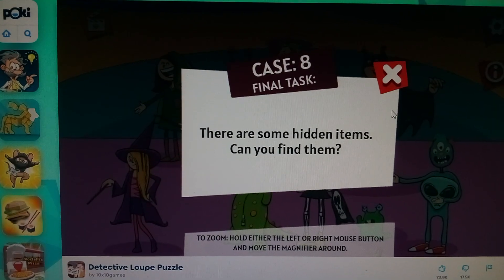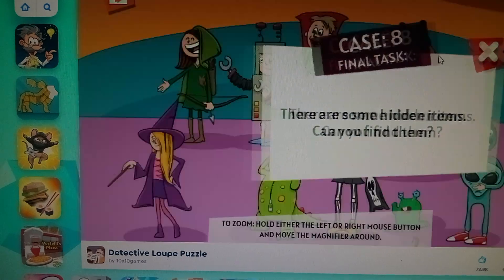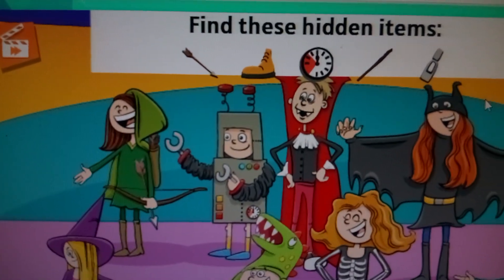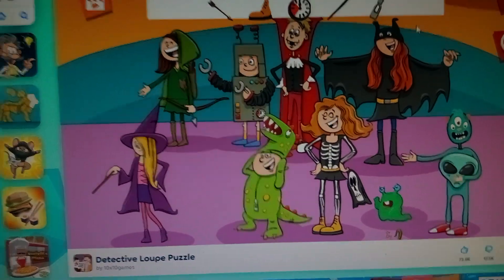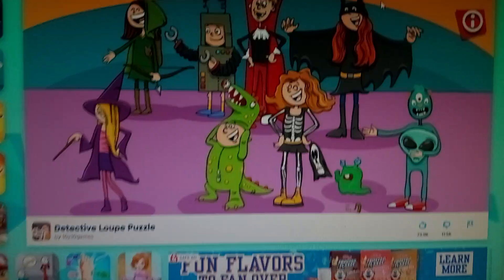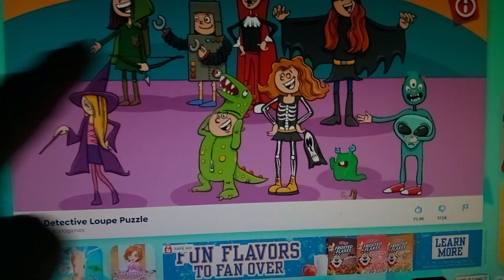Here we go. Case 8, Final Task. There are some hidden items — can you find them? Find these hidden items: an arrow, a shoe, a clock. I'm not sure what that is right there. Shoes right there. Let's see. That's right there. Arrow's right there.